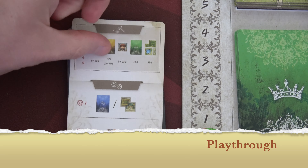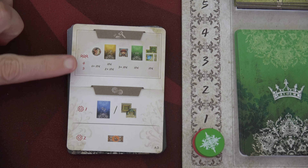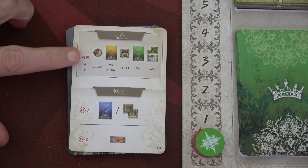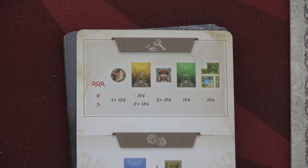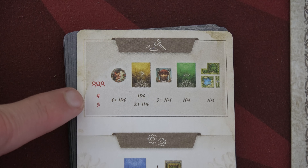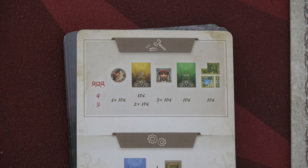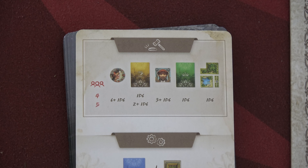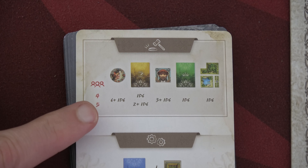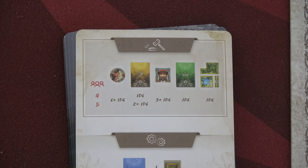To start the auction we grab the first card from the AI deck and flip it over — we're interested in the top section, the auction symbol. We set the game up as a four-player game. When there's only one symbol under a specific item type we use that one, but if there are two symbols we use the four-player version, such as 1d6 versus 2+1d6. The auction is a really interesting mechanic for solo play — we choose which item to bid on first, and we can also see how the AI will bid.